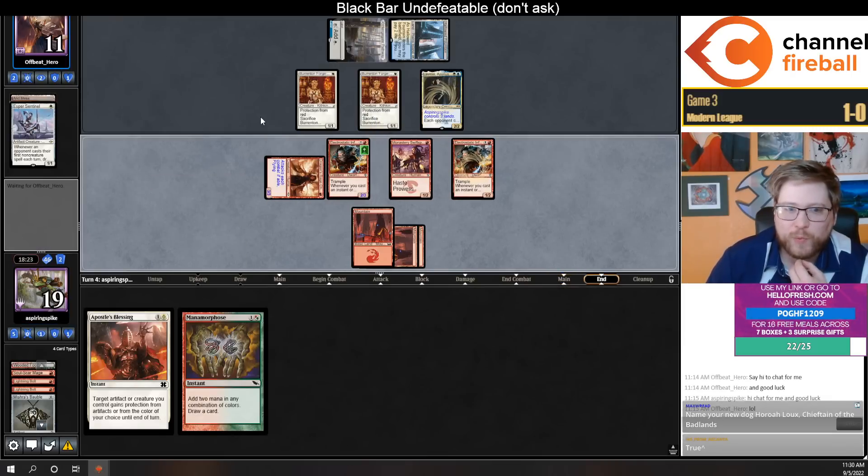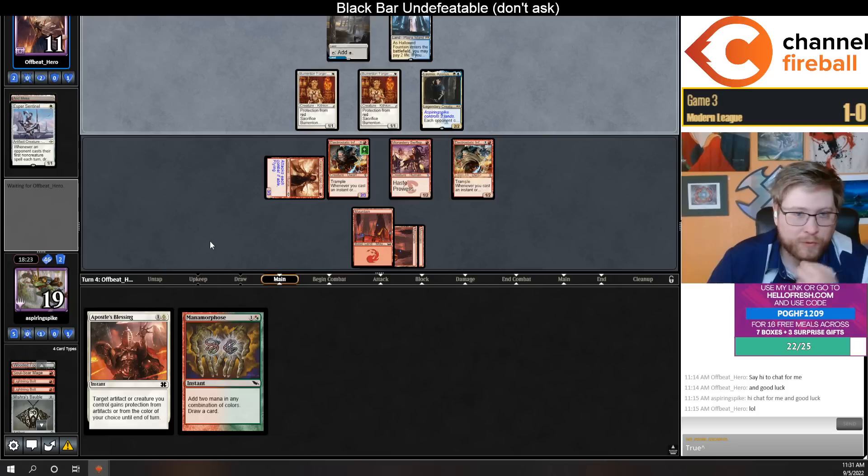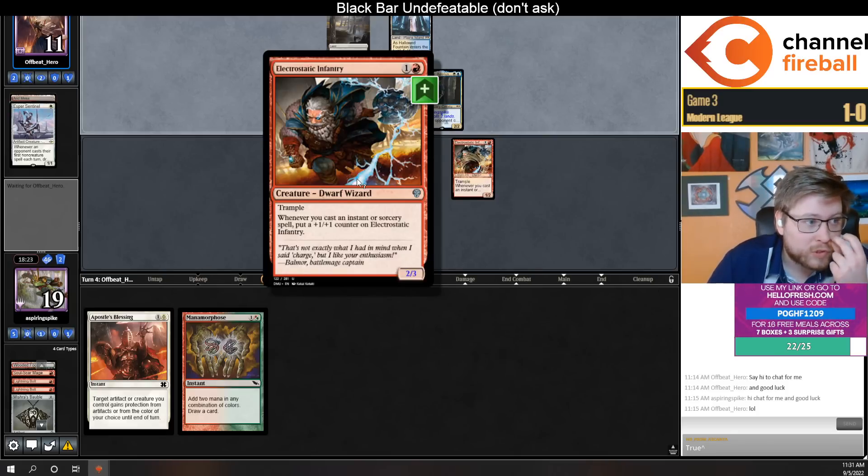If we beat turn one Sentinel into turn two double Forge-Tender into Lavinia into Solitude, that's going to be awesome. I actually feel like we're ahead here, which is crazy. Shout out to trample.